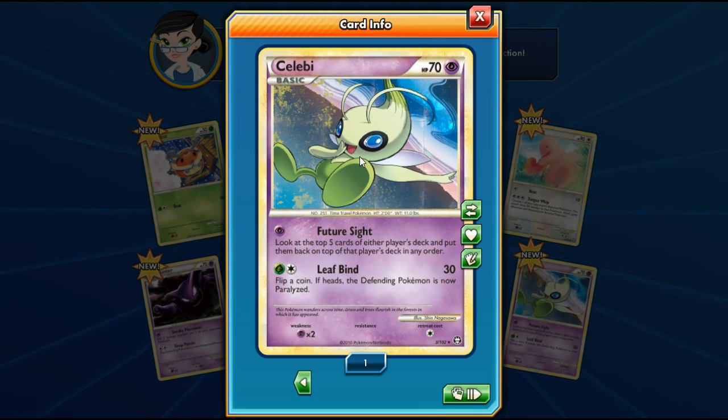Leafbind — flip a coin; if heads, the intended Pokémon is now paralyzed. So this card literally lets you look at your opponent's deck and put that powerful card as their next draw. That's broken. Also it's a small card, so that helps. The holo pattern is absolutely beautiful — it looks like it's practically snowing, or like stardust.